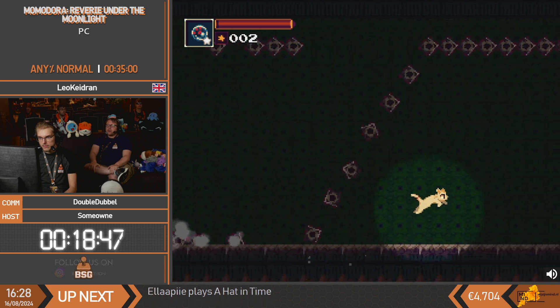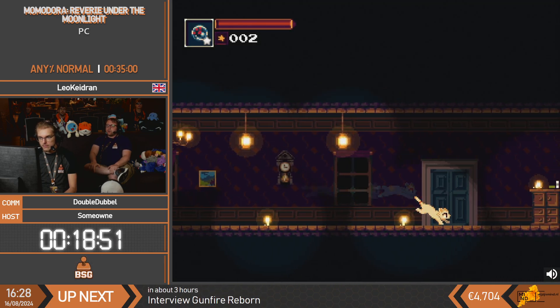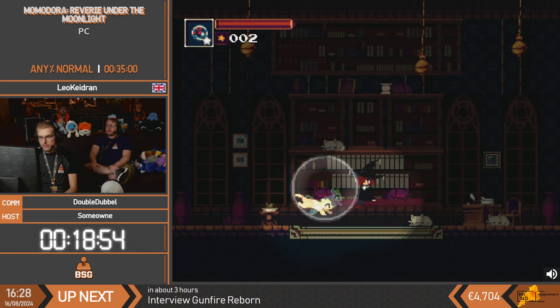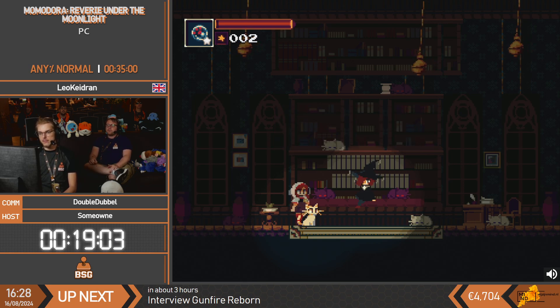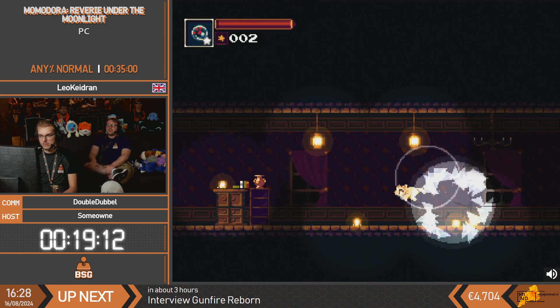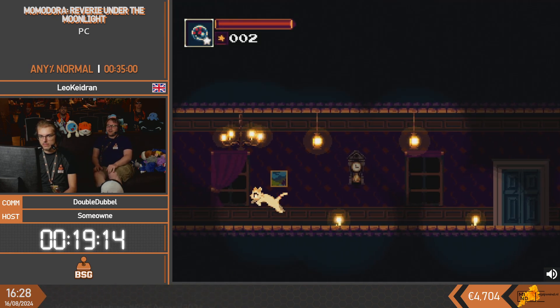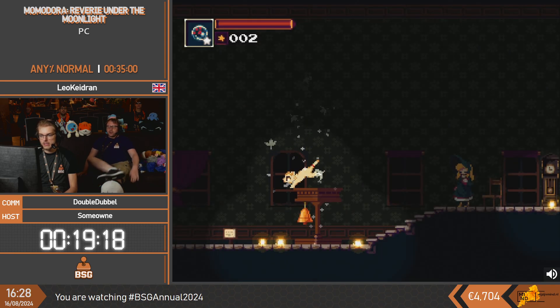The patch that Leo is playing on is 1.07. One of the key changes for the speedrun is that you are forced to transform back into a human when you interact with NPCs, which is slightly slower. But there are other changes that have made 1.07 the fastest version for all categories. This character here is the only exception in this patch - because it's like a cat witch. She gives us the monastery key so we can go to the next boss.